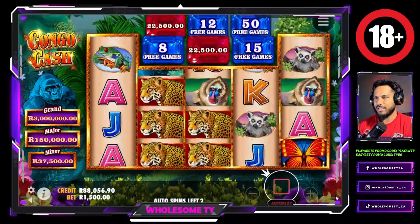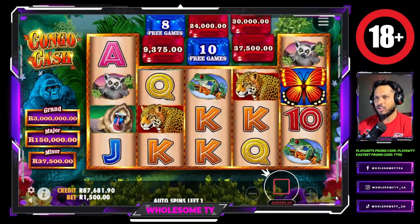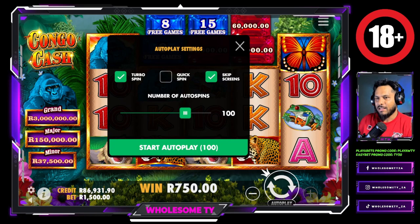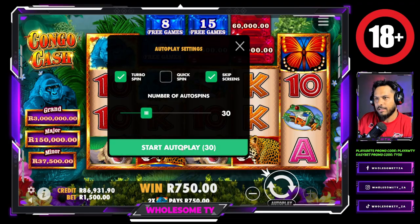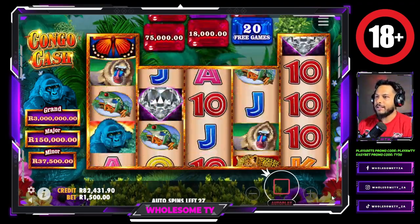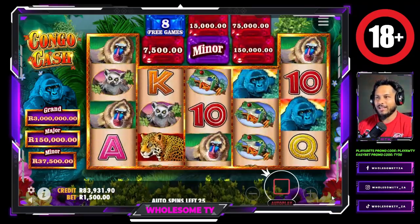Not finding those big wins. Congo Cash not showing up, three spoons not showing up. Now at 86,000. Let's do 30 more spins — if we don't get anything in the 30, we're taking our money and we're running, guys.